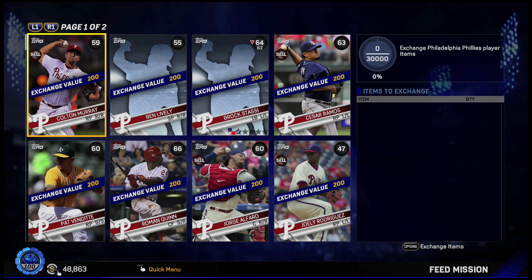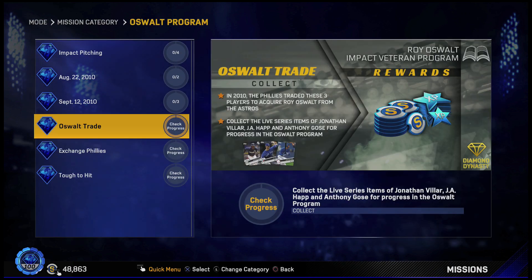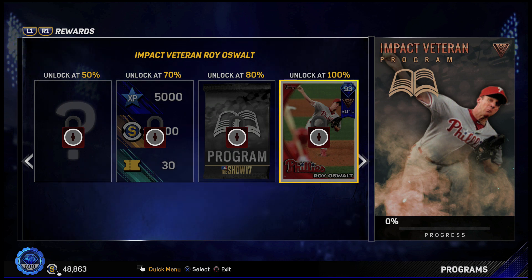The exchange Phillies is only 30,000 — I thought it would be more than that, but that's not bad. 30,000 is kind of cheap. But that right there is the Oswald program. I'm actually excited about this card — the 93 Diamond, our first diamond in the programs. Oswald was a beast, so it should definitely be an interesting card.